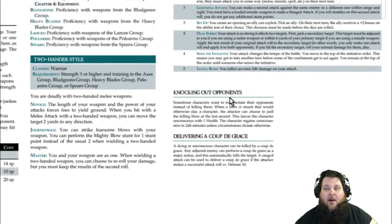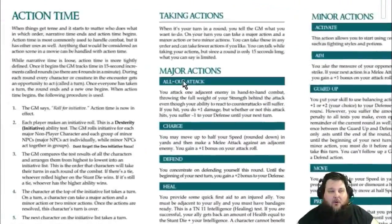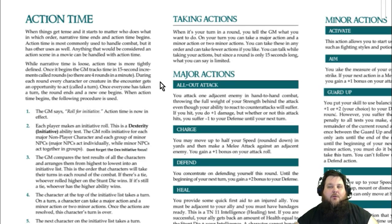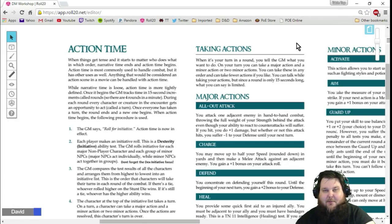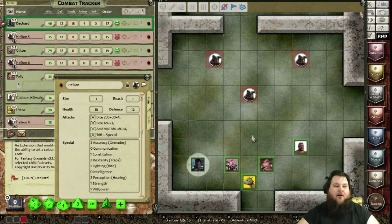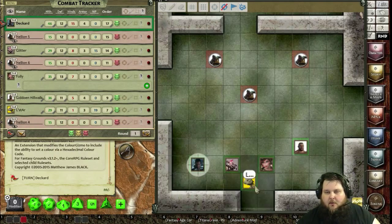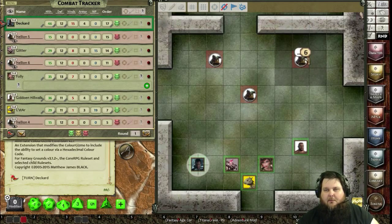That's everything you need to know about combat in Fantasy Age — and it's basically how it works in just about every other tabletop game out there. Now let's take a look at a quick combat simulation. This is Fantasy Grounds, and as you can see I have a gridded map with my party of five and three Hellion monsters.